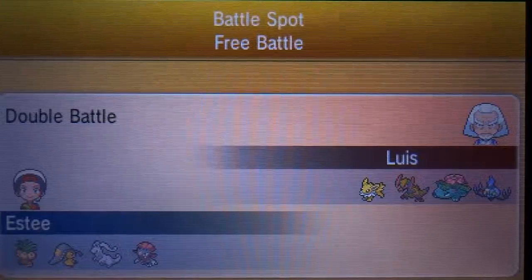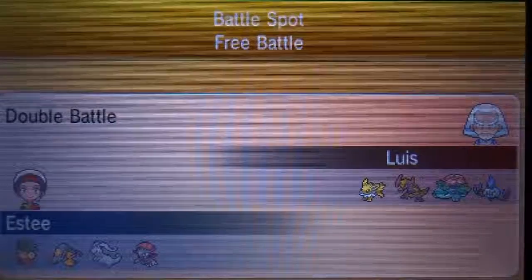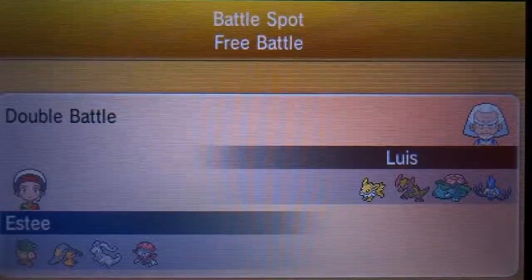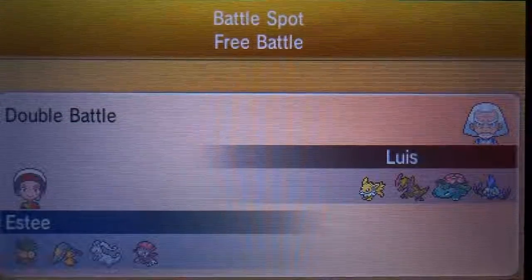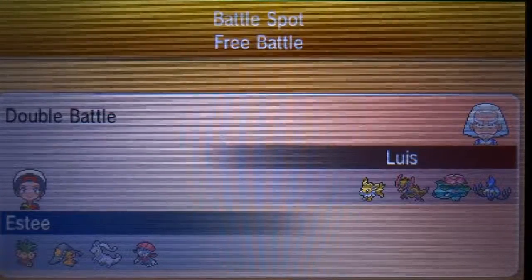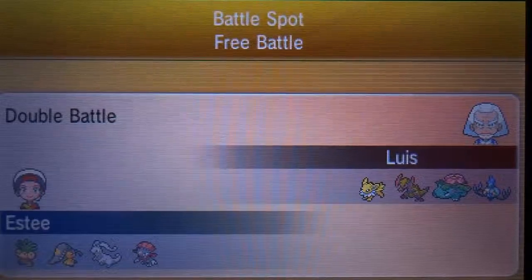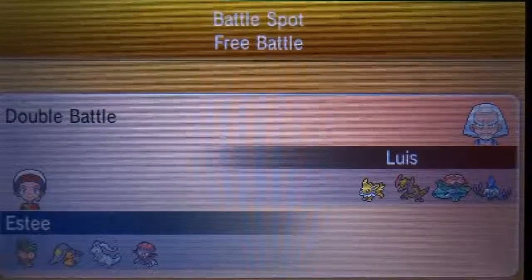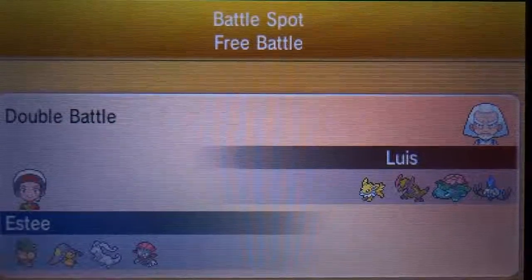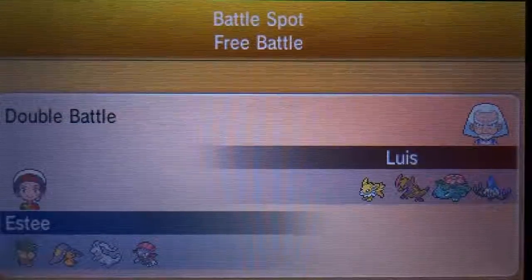I didn't realize that Venusaur was a Mega Evolution possibility here - I was thinking it was just gonna be the Aggron, so I figured he's definitely bringing the Aggron as his Mega. Mawile is really good here for the Umbreon and the Haxorus. The only problem is the Chandelure - it wrecks my team, it's got super effective STAB for Mawile and Exeggutor. That's why I bring Weavile specifically to take care of this Chandelure.